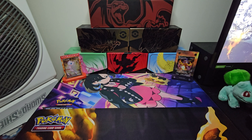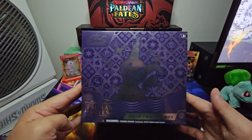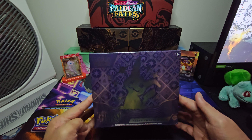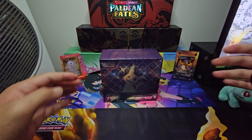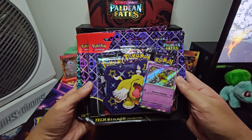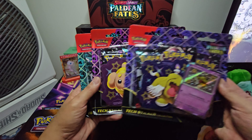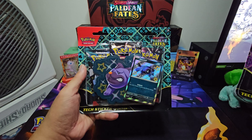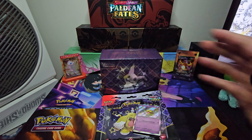What up, welcome back to the channel, it's your boy Nerfizard. Today's the day — we finally get this product, it was delayed for about a week. We have Paldean Fates! I'll also open up the three tech sticker collection pack blisters: you've got the Grievard, the Fido, and the Mischief. I'll open up all three together and see what we can get.